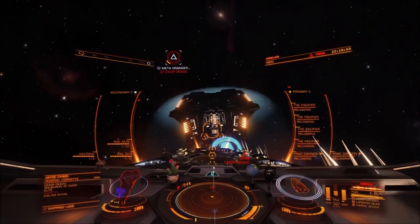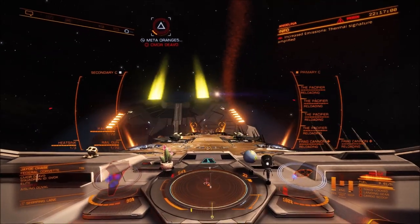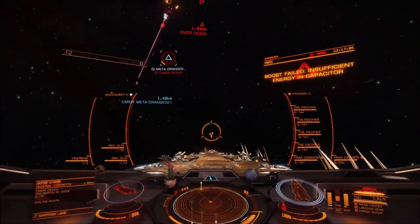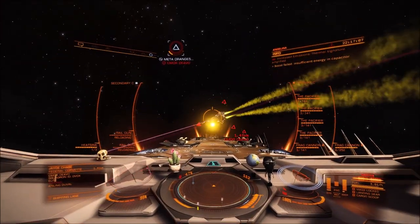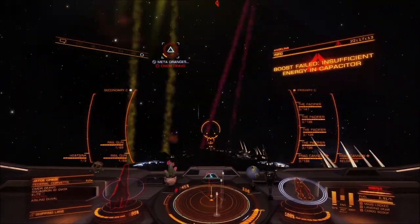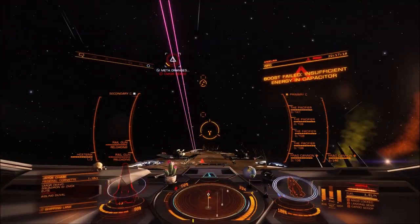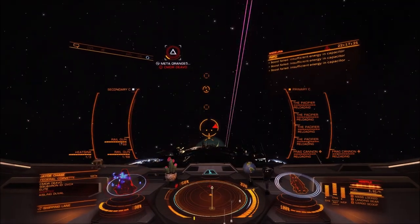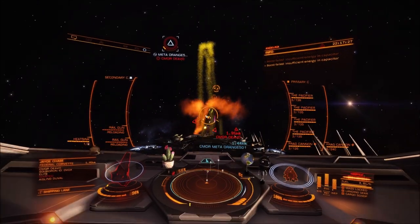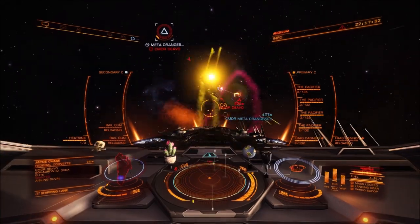Meta has an interesting and eclectic group of ship builds. It is quite funny — when he gets killed, people take it really seriously, and you think: I don't think you have any idea what Meta's shipbuilding philosophy is, or what Meta's PvP philosophy is. As Meta has often said, it's not what you win or lose — it's the ability to low-wake and talk shit in system chat that really counts.